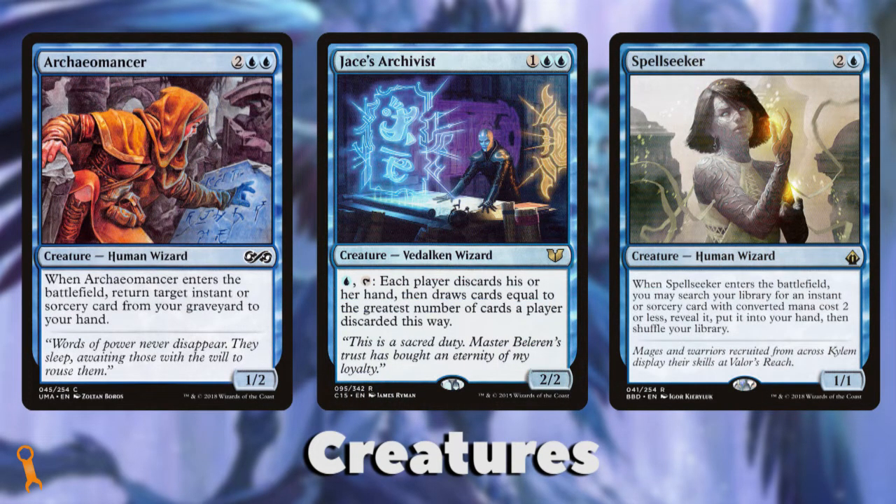But blue's really powerful creatures are the unassuming ones that gain advantage via cards as a resource — be it an Archaeomancer returning spells, Jace's Archivist allowing you to wheel every turn, or Spellseeker letting you tutor a small spell to your hand. While blue has versatility in creatures, they really aren't the color's primary strengths.